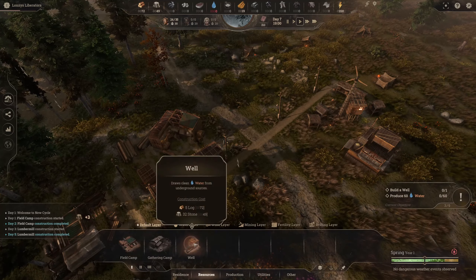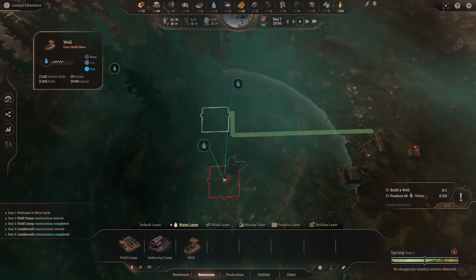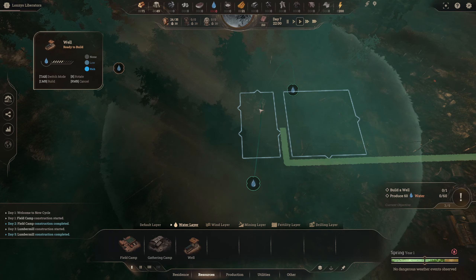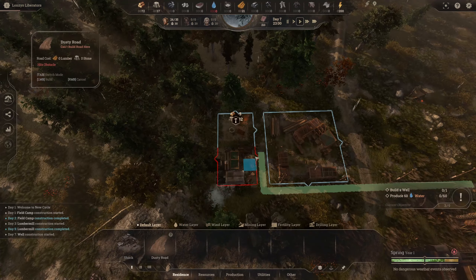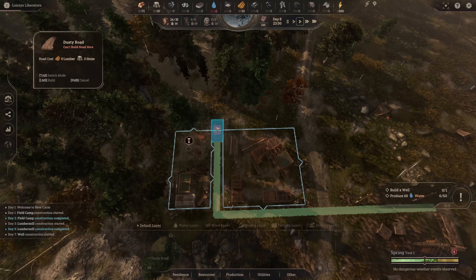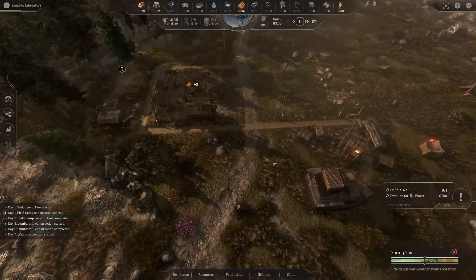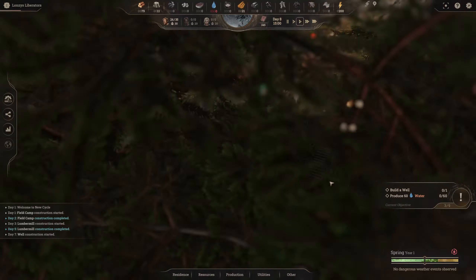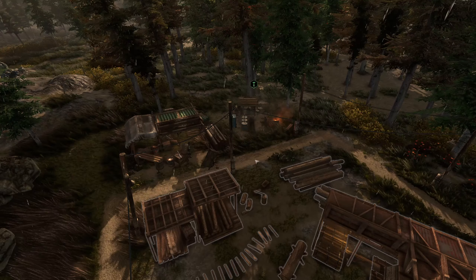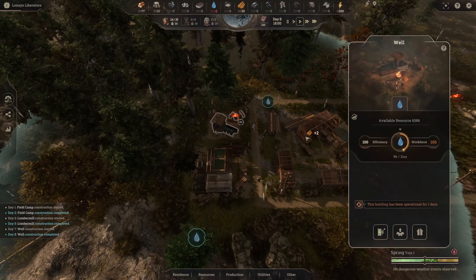Next we need water, so we're grabbing a well. Certain areas on the map have water and they do deplete, so you need to be wary of that. I'm placing it somewhere that covers all three water sources, rotating and bringing the road up. Every little construction action has an animation — I think every city builder needs that. If your colony builder doesn't have building animations it's usually not as good in my opinion.